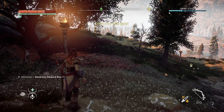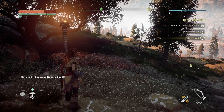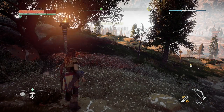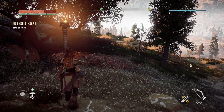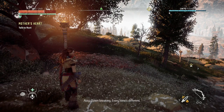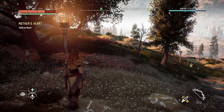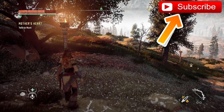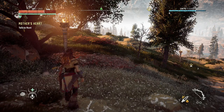Right guys, that has concluded this video. Personally that was awesome — taking down a sawtooth and how easily we were able to do it. The tripcaster came in really handy. For future reference when taking down a sawtooth, get a fire arrow into the canister underneath his main body and that'll cause a delayed explosion. If you enjoyed this video, smash that thumbs up and hit that subscription button — I will see you in the next one, take it easy chief!